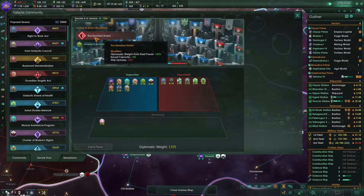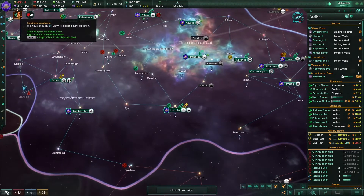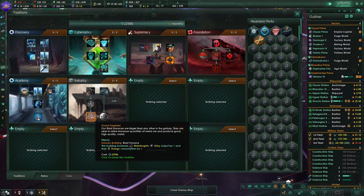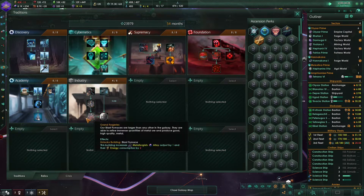We are currently voting to enact the Radiate Shield. We can choose a tradition - so now we can choose the Grand Forgeries. Our blast furnaces are larger than any other in the galaxy. They are able to refine immense quantities of metal ore and produce good, high-quality metal. We gain access to the blast furnace building, which increases metallurgist output by one and their energy consumption by two. This could be kind of helpful.